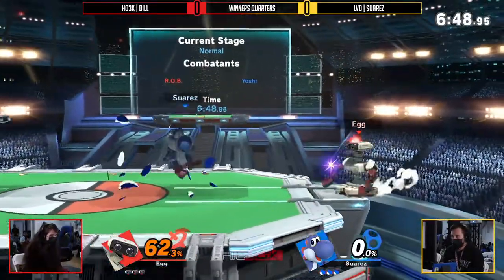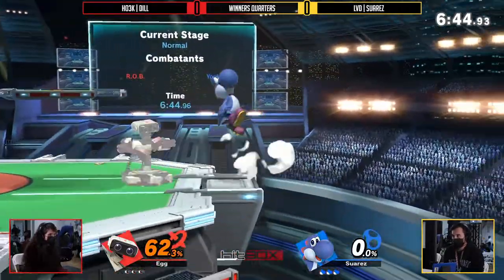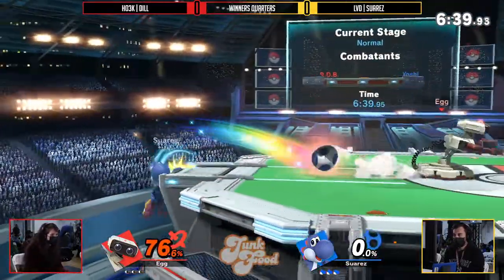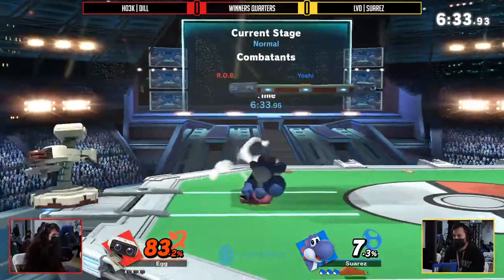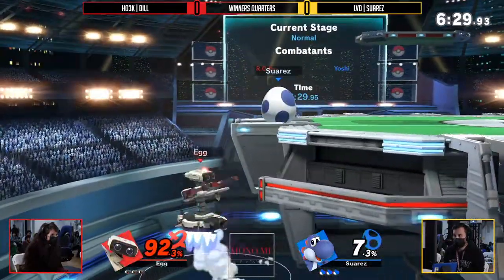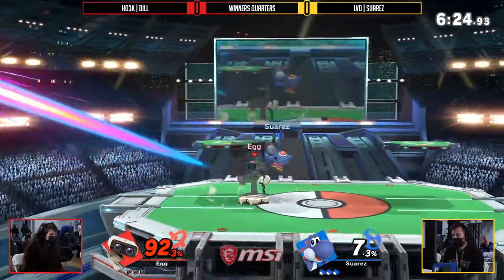I want to point out that was a two-hit combo for 62%. Gotta love Yoshi down air. The chase down. Another thing that makes this matchup decent for Yoshi — Yoshi doesn't worry about down tilt as much as other characters would. He loves being in close range, and he likes jumping in close range, so ROB will oftentimes down tilt and Yoshi will just be above it.